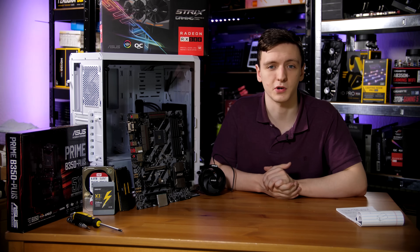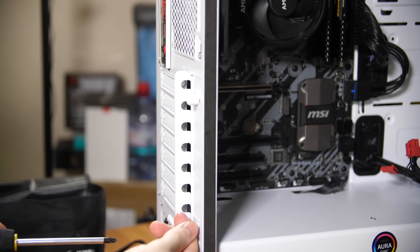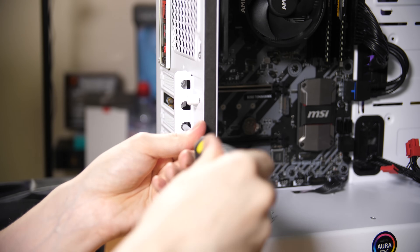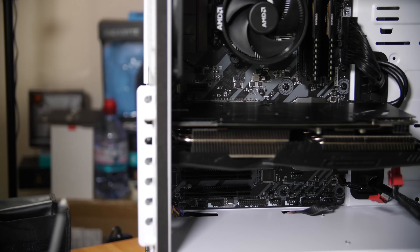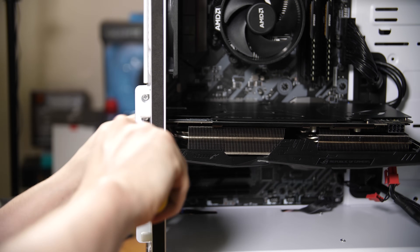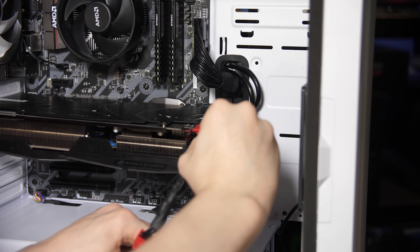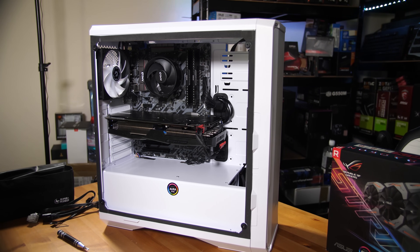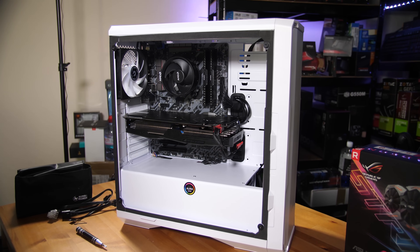Connect all front panel headers — check your motherboard manual as they're labeled — plus front panel audio and USB headers. Remove two rear PCIe slot covers for the top x16 slot, remove any protective plastic plugs from the GPU, then seat the graphics card and lock the tab at the back. Screw it into the rear panel and plug in the PCIe power connectors. Finally, connect all case fans to ensure everything is powered up — and the system is built.